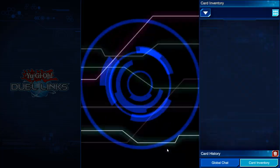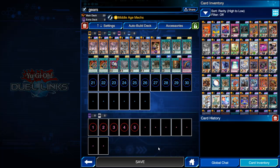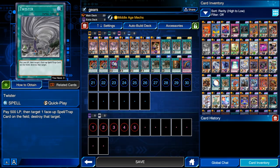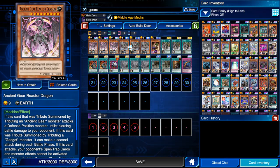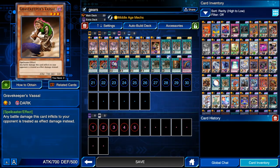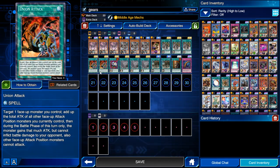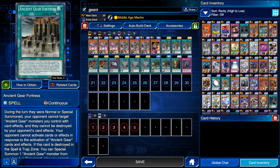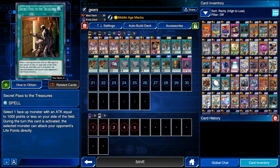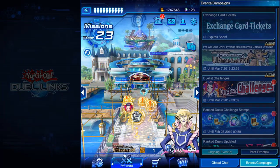Anyway, the deck I'm using to farm Tyranno Hassleberry is actually really affordable and easy to obtain. You do have to buy three structure decks. For the twisters, you don't really need them — you can use double cyclones instead. The deck list is: three Ancient Gear Reactor Dragons, three Ancient Gear Wyverns, one Gravekeeper's Vassal, three Gear Towns, two Union Attacks, one Enemy Controller, twisters, two Ancient Gear Fortresses, one Secret Passage to the Treasure, and one Paleozoic Canadia.